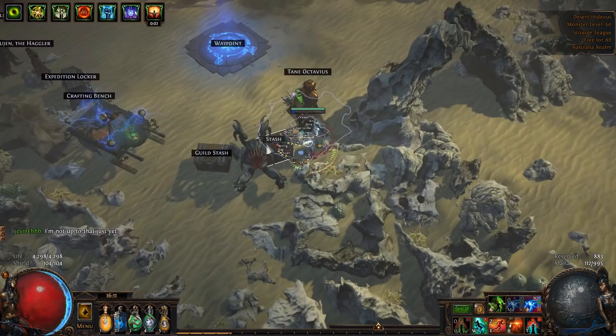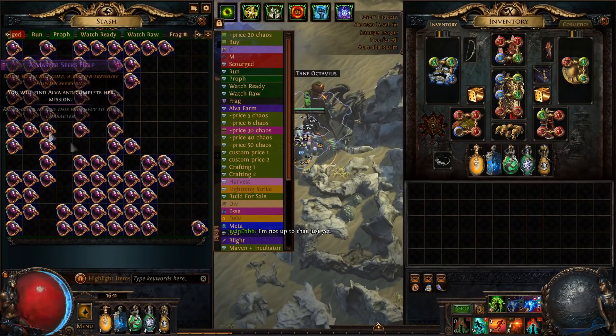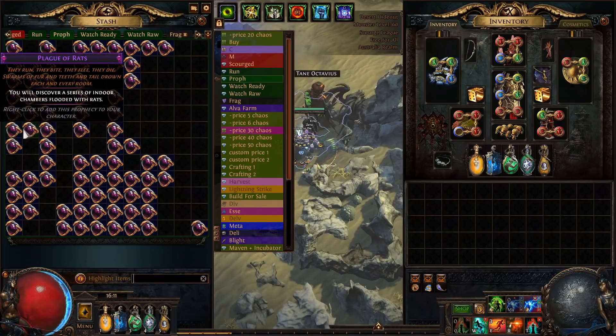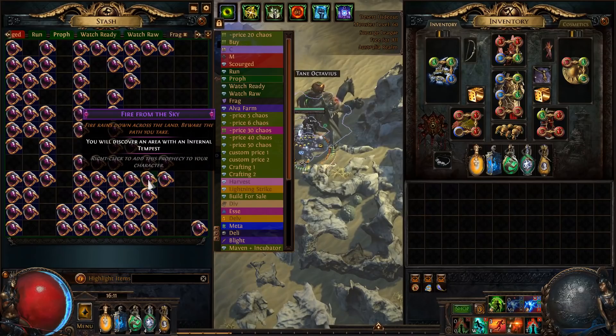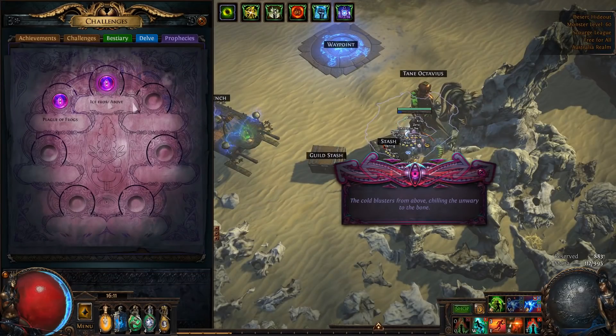For the prophecy, I use a plague of frogs. I don't want to use vaal winds here because there's not going to be enough time to loot the whole map with six links. So I use one of the other tempests which gives 30% item quantity if it procs — we'll use ice from above here.